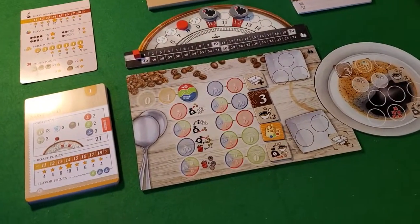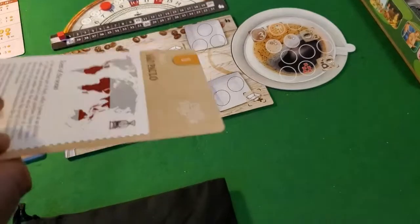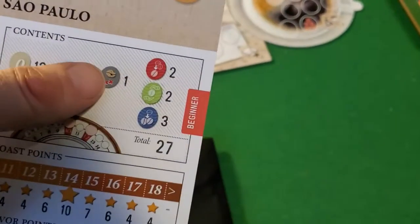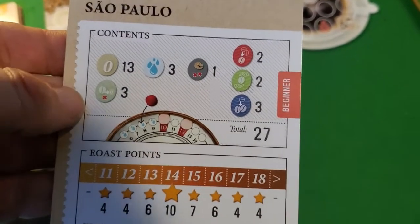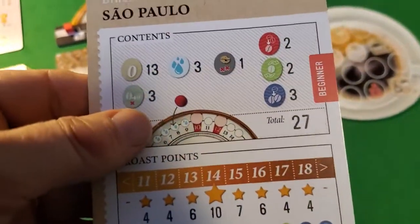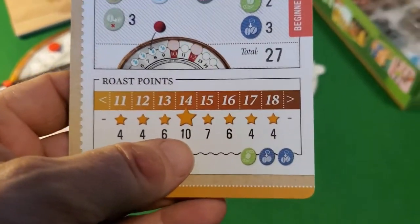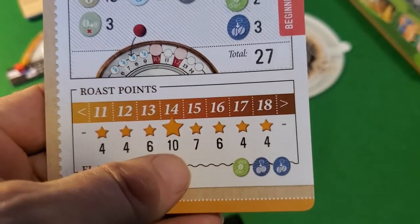I've set up for a solo game. We grab one of the cards we want to play, then put all the listed starting tokens in the bag. Right now in this bag I've got 13 zero coffee tokens, three water tokens, one defective bean token, and three hard beans which, no matter what happens, only upgrade to zero — they're tough nuts to crack. We start on round eight, which has eight beans to draw. Our target is to reach exactly 14 roast points.